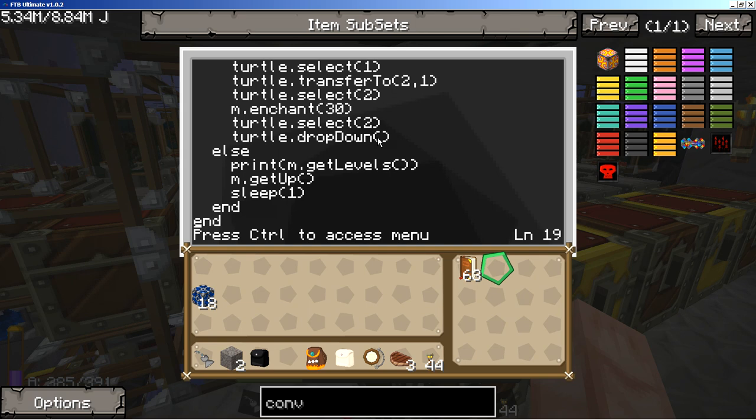If it wasn't at or above level 30, that's when it outputs the level it's currently at, uses the m.getUp command to give the jar above it a little rattle in case there's any experience in there, then waits for a little while and goes back up to the top to check again if it's got enough experience to enchant a book. That's it - that's the whole thing.